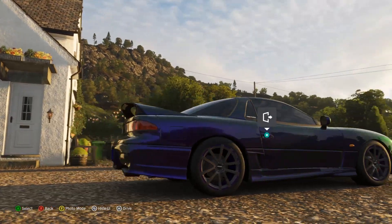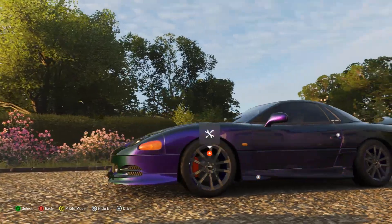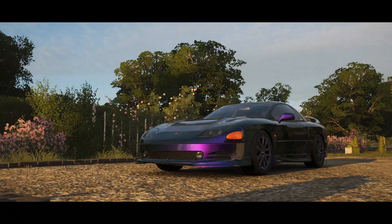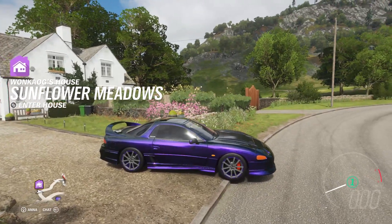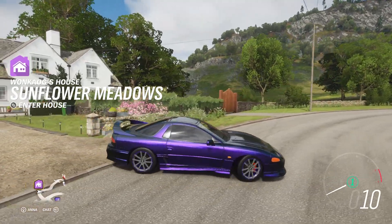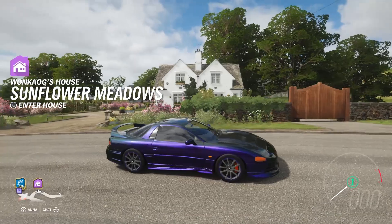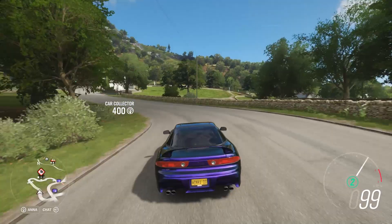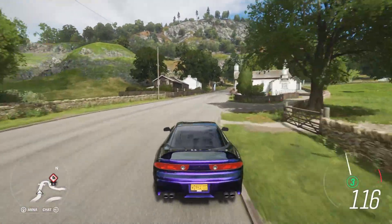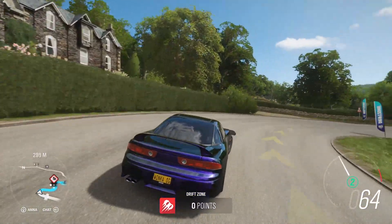I wanted to do something without a livery and instead went in and painted things to customize it and make it my own. Obviously I could go into the designs and add stickers for even more customization. I do not like how those rims look at all — I'm gonna have to change those back, but I just wanted to show you guys the different stuff you can do.